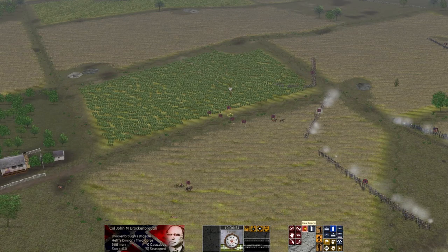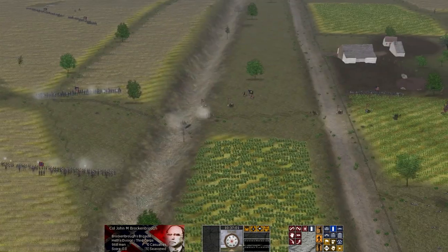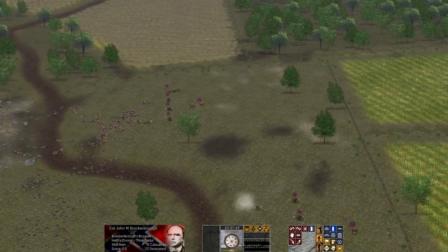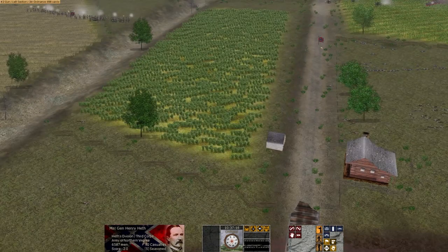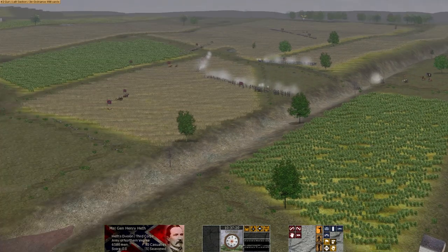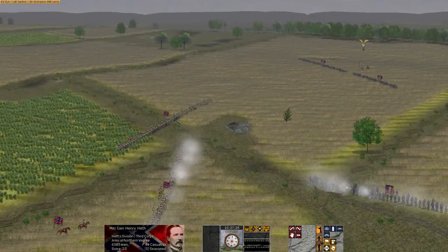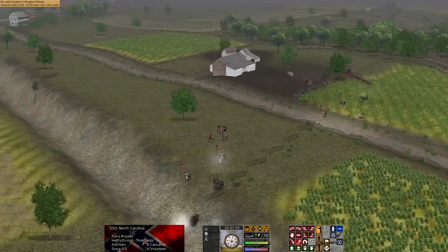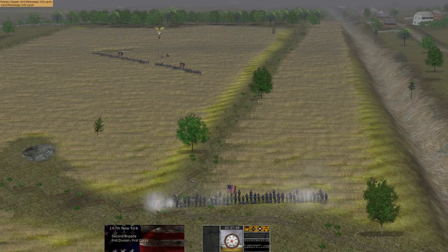I'm going to take command of Brockenbrough's brigade as well — I'm micromanaging a lot. There are scenarios where you command a corps or even an army, and you won't want to do that; you'll want to give orders to your commanders and let them do their own thing. But in this case, because our command is relatively small — only about 8,000 men — I'll manage them directly. I'm going to move the 55th North Carolina a little bit further up, just to get them close enough to take out the 147th New York.